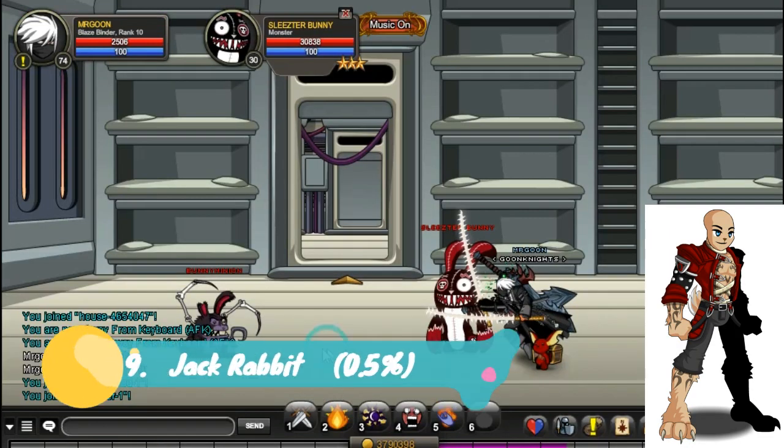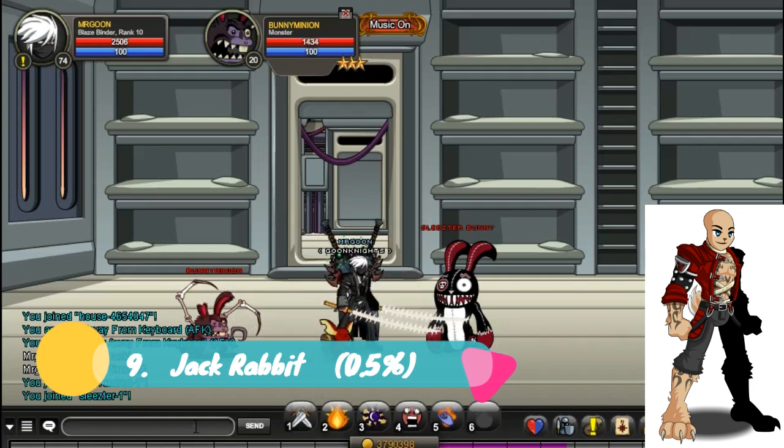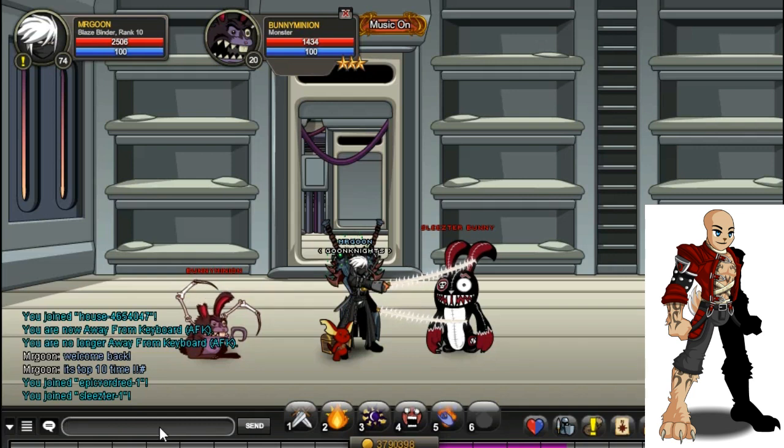Coming in at number 9 we have got the Jackrabbit Armour, which is a 0.5% drop chance. You get this at Join Sleaster, which is legend only until the Friday the 13th event, and it is dropped by the Sleaster Bunny, who you can see here. So if you're a member you can go get it now; if you're not, you have to wait a little bit until the event comes out.